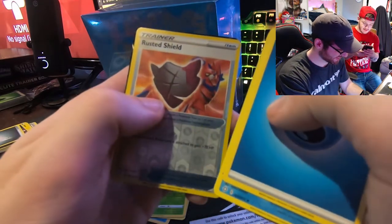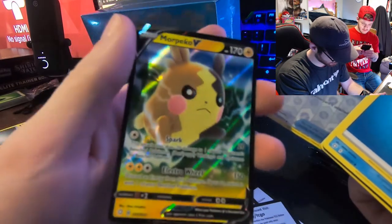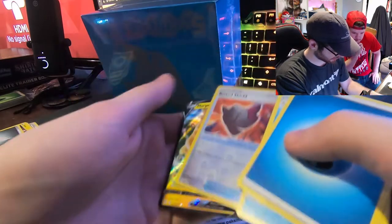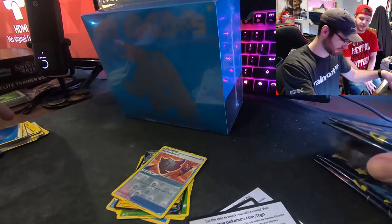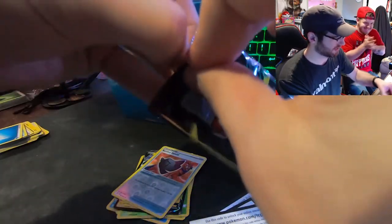Horsea, Rusted Shield, and a Morpeko V. I don't think I've ever pulled a Morpeko — I like the V cards so I'll take it. Morpeko V — you will take it because you purchased it. That's true. So — buying things. This is my last one, then we're passing it on to the wrapper.